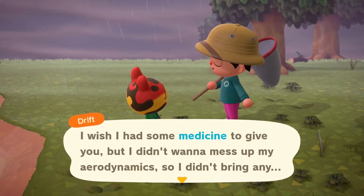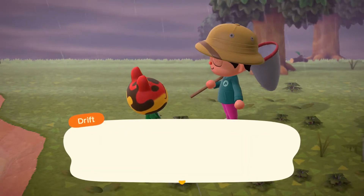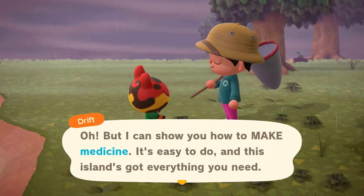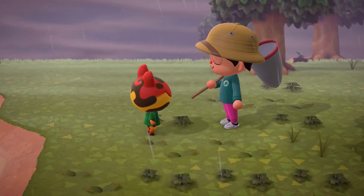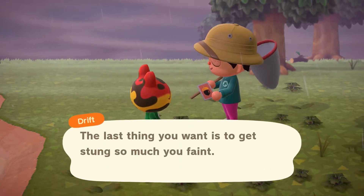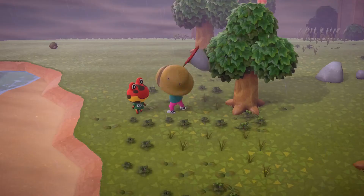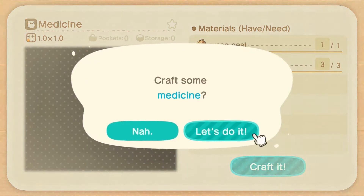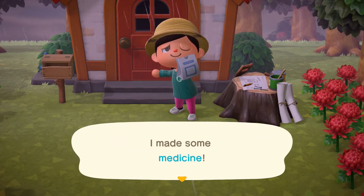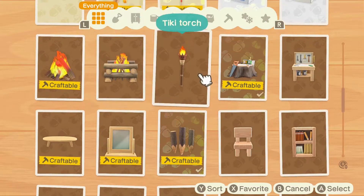I wish I had some medicine to give you but I didn't bring any — didn't want to mess up my aerodynamics. But he showed me how to make medicine — it's easy, the island's got everything you need. I'm glad I talked to him! We used weeds to craft medicine. All done.